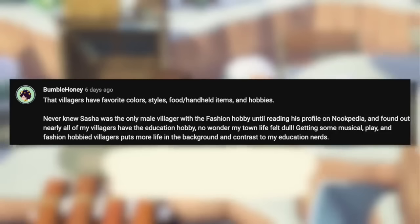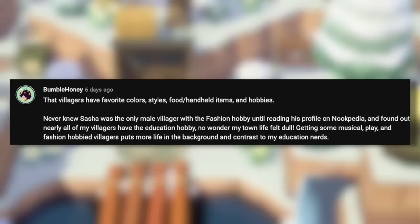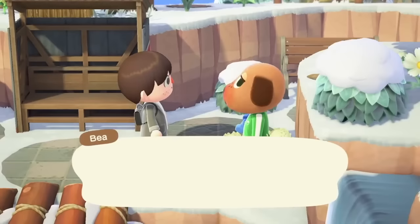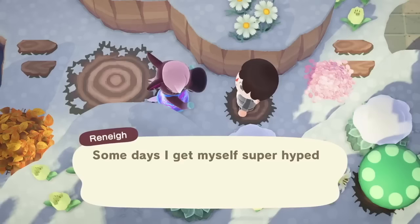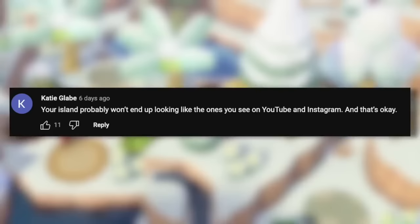Villagers have favourite colours, styles, food, handheld items, and hobbies. Sasha is the only male villager with a fashion hobby, for example, and having mostly education-hobby villagers can make your town feel a bit dull. Getting musical, play, and fashion-hobby villagers puts more life in the background. I recommend using Nookipedia to find out more about your villagers' hobbies, as it's a great way to understand what they'll actually do around the island.